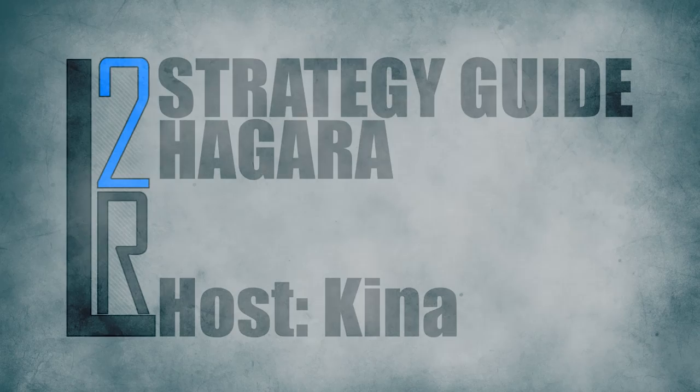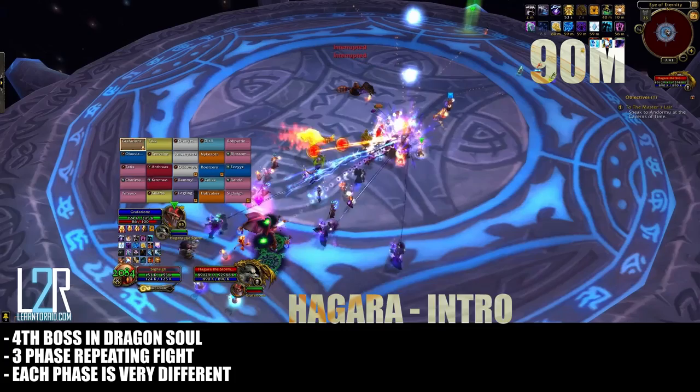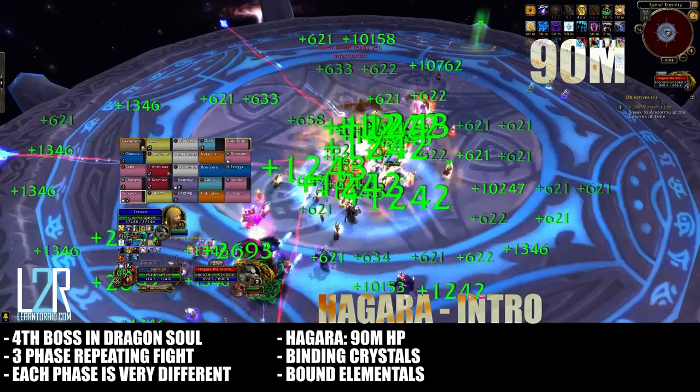H'gara is the fourth boss in Dragon Soul and is a three-phase repeating encounter. Each phase is quite unique and requires a very different strategy than the others. At the time of our testing, H'gara had around 90 million HP and spawned a few adds throughout the encounter: frozen binding crystals with around 1 million HP each and bound lightning elementals.